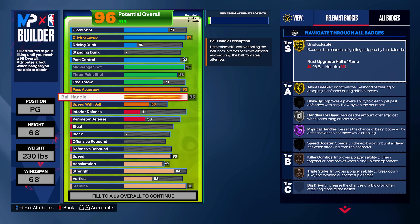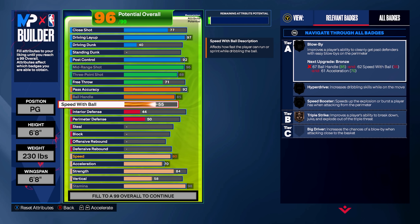Here is going to be the controversial thing I am going to do with this build — I am not upgrading my speed with ball. There's been a lot of content creators that have mentioned that if you know how to speed boost properly in this game, you really do not need speed with ball. And I thought there would be no better player to test out a no-speed-with-ball build than Luka Doncic himself, because the pace at which he plays already is pretty slow. He's also going to have a really good post game on this build, so we can rely on that as well if we can't get past our defender. I highly recommend you watch the gameplay portion of this video.